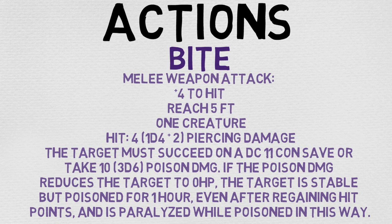And with that paralyzed condition, it is a very nasty condition — it's the same condition that Hold Person provides. The creature is incapacitated, can't move or speak, automatically fails any strength or dexterity saving throws. Attack rolls against them have advantage, and any attack that hits the creature is considered to be a critical hit if the attacker is within 5 feet. So it is just a nasty condition to be inflicted with.